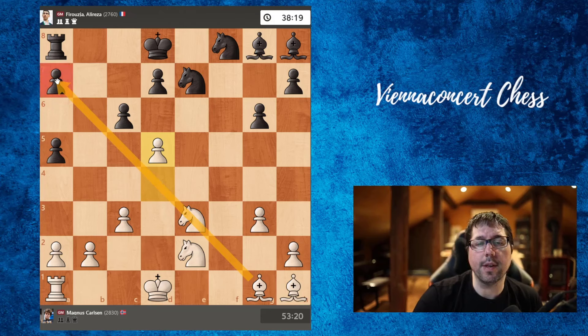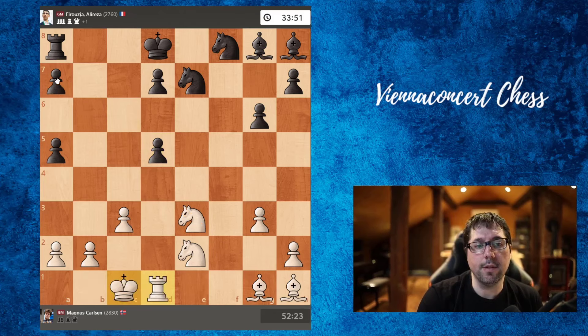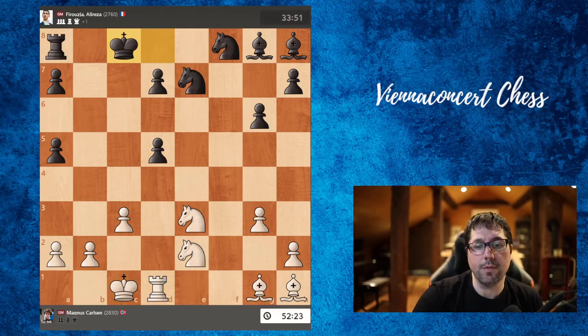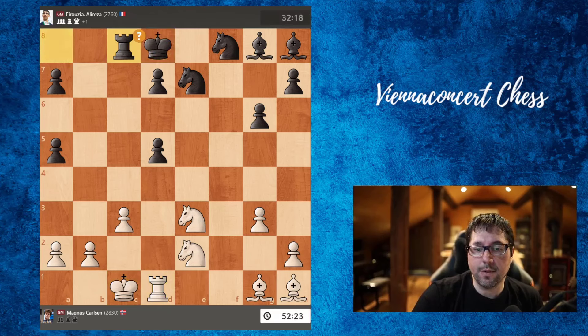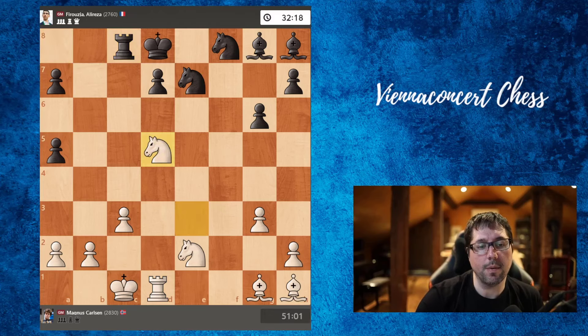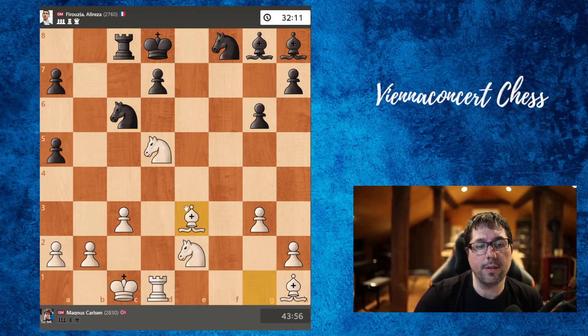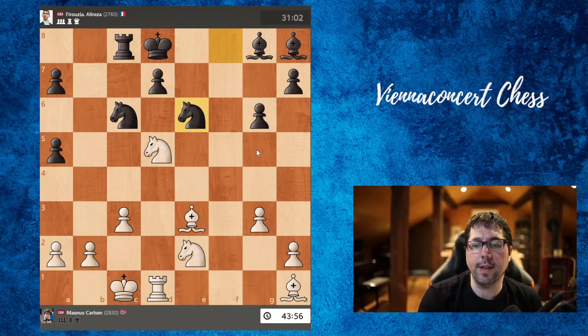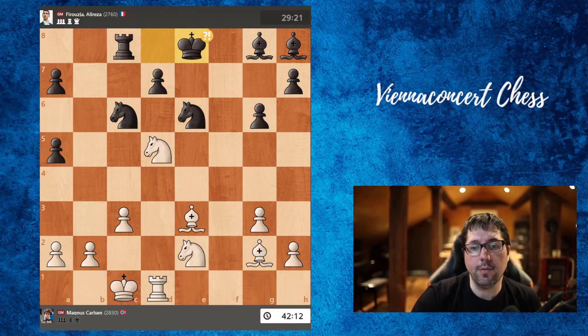Takes, now Carson long castled, and here rook to c8 was played. The computer also suggests long castling here. After rook to c8, Carson took on d5 — knight c6, bishop goes to a better square with some potential checks. Knight e6, Firuja prevents that. Bishop goes to g2, and king to e8 was played.